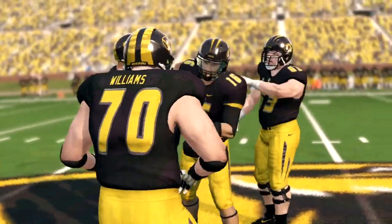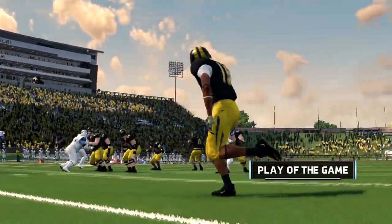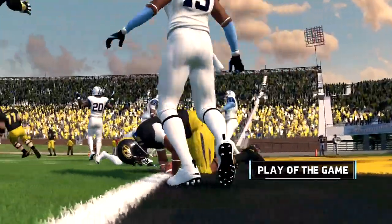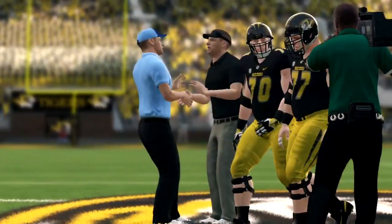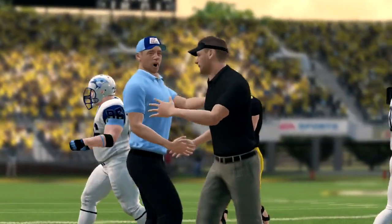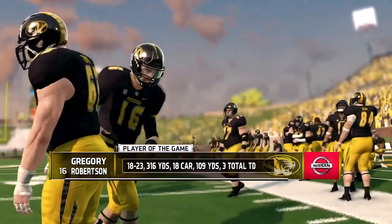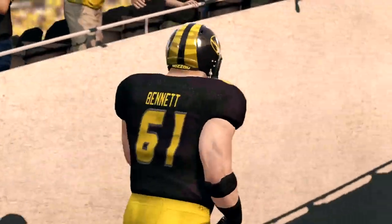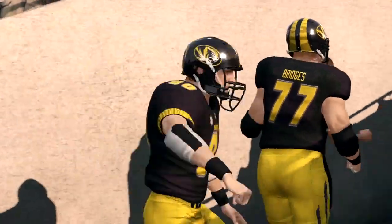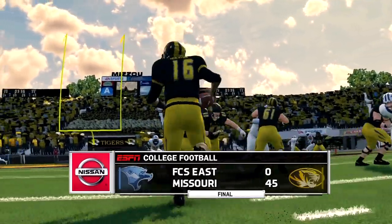We wrap up the win against the way, way underpowered FCS East team. The play of the game is the inside pass to Doyle on the slant — the second touchdown of the game. We did what we were supposed to do — came out and got the win. Obviously there was no way we were going to lose to this team. Nice little 45-0 win over a way, way weaker team.